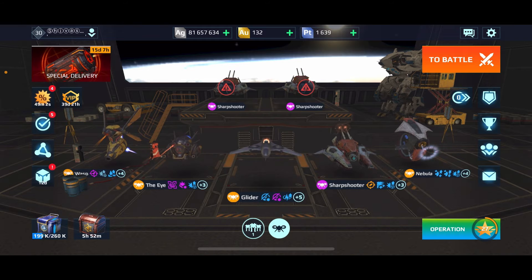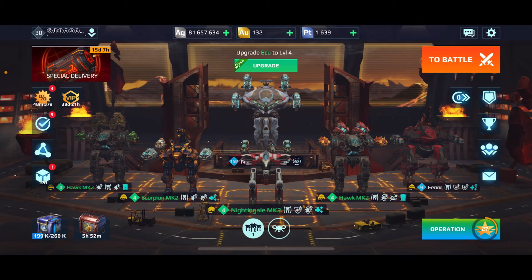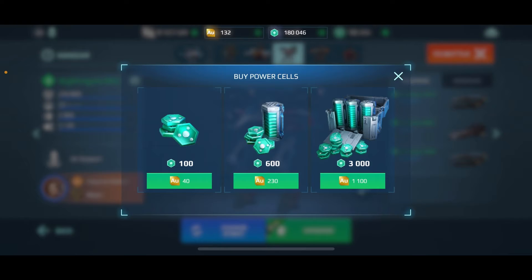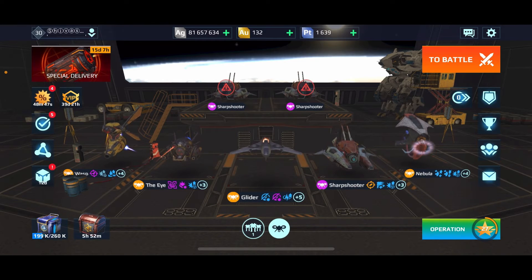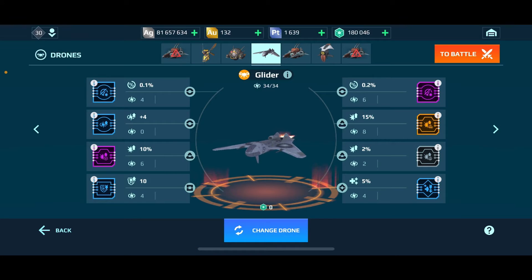Drones are free — no power cells, no green meth as everyone calls it, involved. I'm sitting at 180,000 power cells now, but they're becoming more and more rare so I try to use them sparingly. All of mine are free. I won the Glider in a YouTube giveaway — mad props to Zox and Islander for that giveaway.